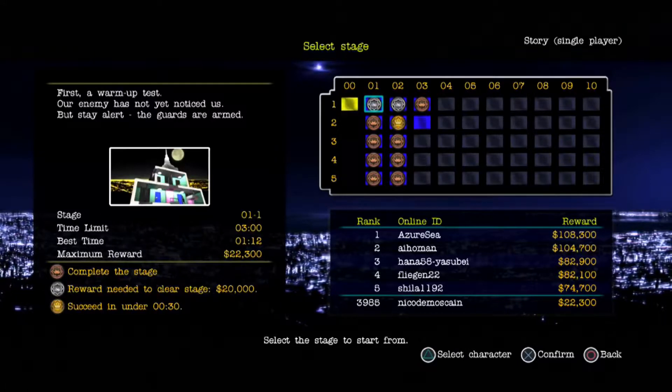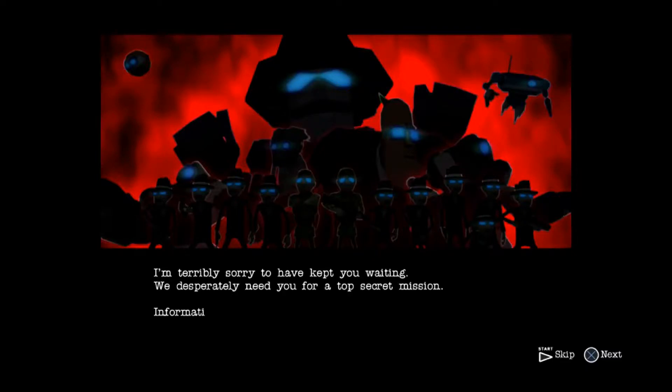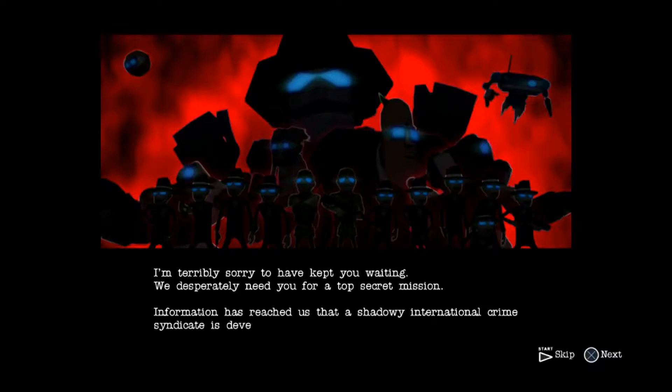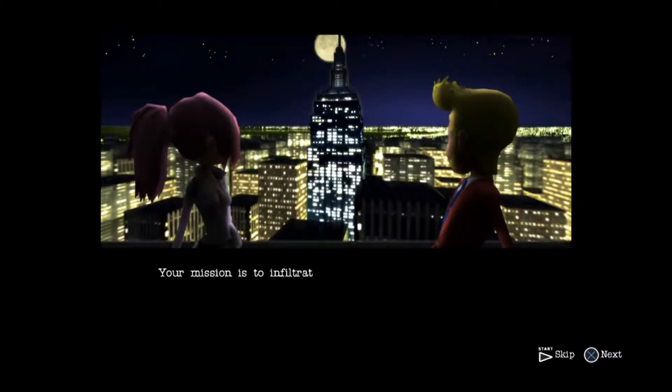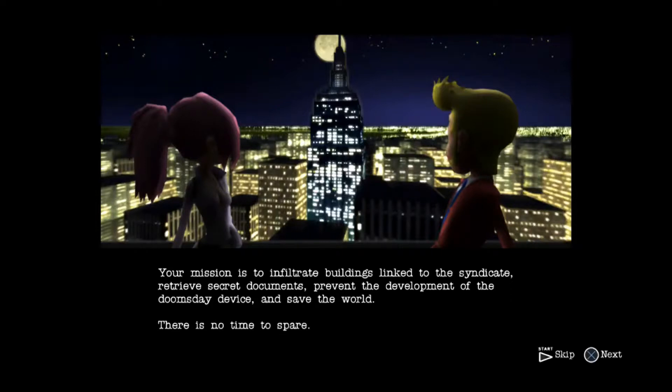All right, well, we ready to do this? Let's try this. I'm terribly sorry to have kept you waiting — we desperately need you for a top-secret mission. Information has reached us that a shadowy international crime syndicate is developing a doomsday device in order to take over the world. Your mission is to infiltrate buildings linked to the syndicate, retrieve secret documents, prevent the development of the doomsday device, and save the world. There is no time to spare — you must depart immediately. Good luck.